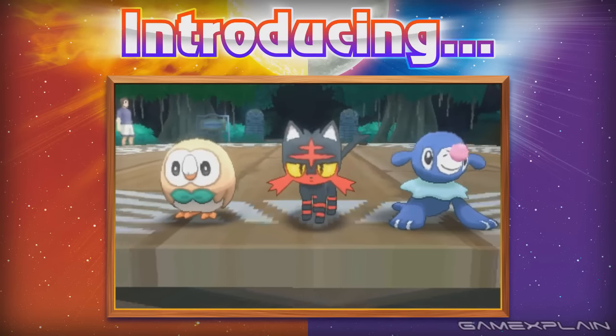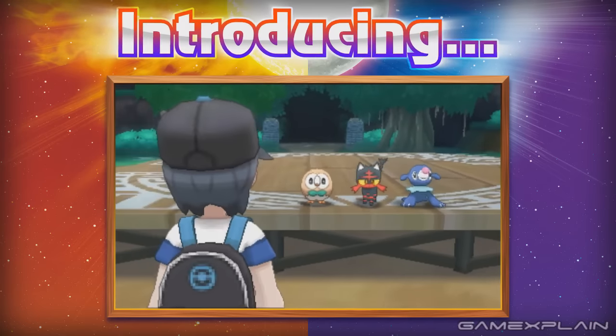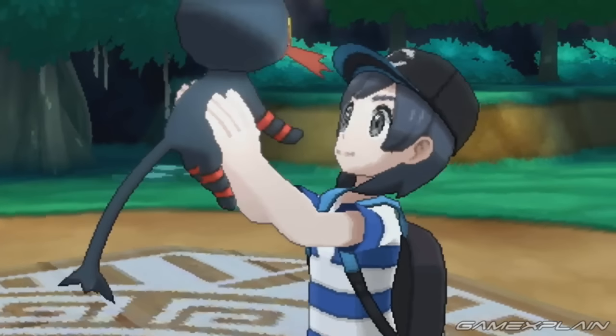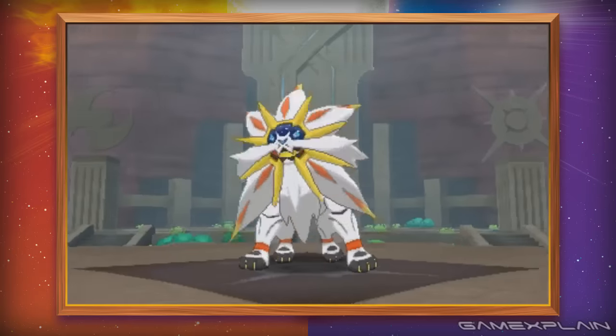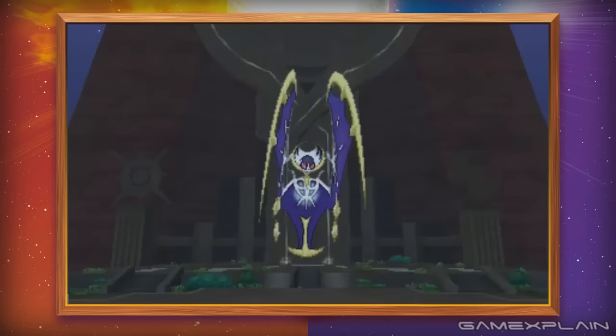What's clear about all of the starters is that they're full of personality — from their idle animations to their attacks, they really do stand out. There might even be more of a connection between the chosen starter and your trainer since, in the Japanese trailer, we see the trainer picking up his chosen Pokémon. It's a level of interaction we don't normally see in the Pokémon games, at least outside of Pokémon Amie. However, we also saw two more Pokémon during this reveal trailer.